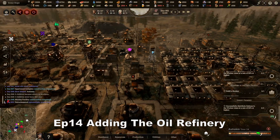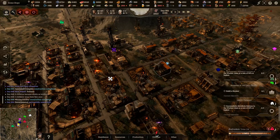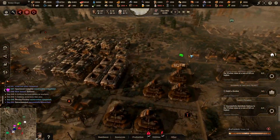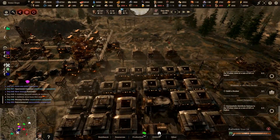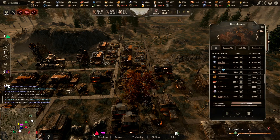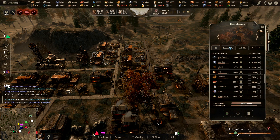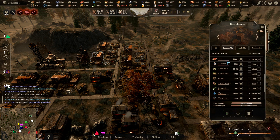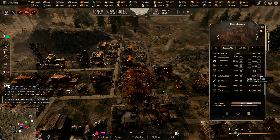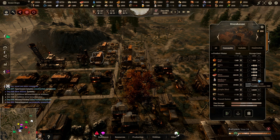Hi guys, and welcome back to New Cycles. We'll run this game as far as we can, but there are some new updates coming out soon that might not be compatible with old saves. The first thing I've just noticed we need to sort out is tin rations and medicine. I've got the game running on very slow speed at the minute. Looks like we might need another warehouse as well, and we definitely don't want to run short of medicines.